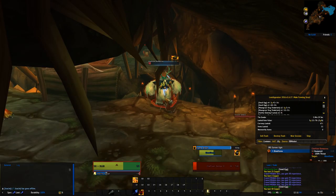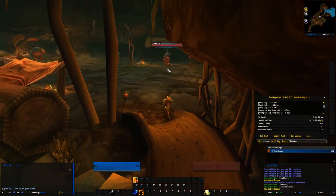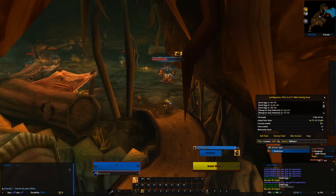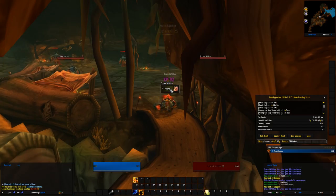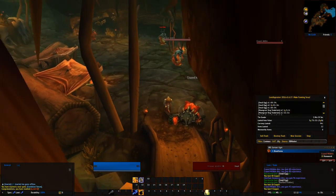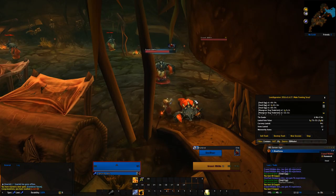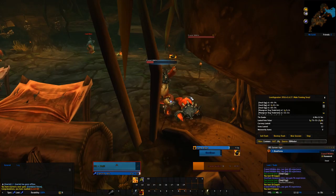Damn, he hits hard! Good job I hit harder. Level 8! We got our Earthbind Totem. Not sure what this actually does anymore — seems to be an AoE slow. Could be a nice pulling technique if I ever get brave enough to attempt mass pulling. Not entirely sure that I will.